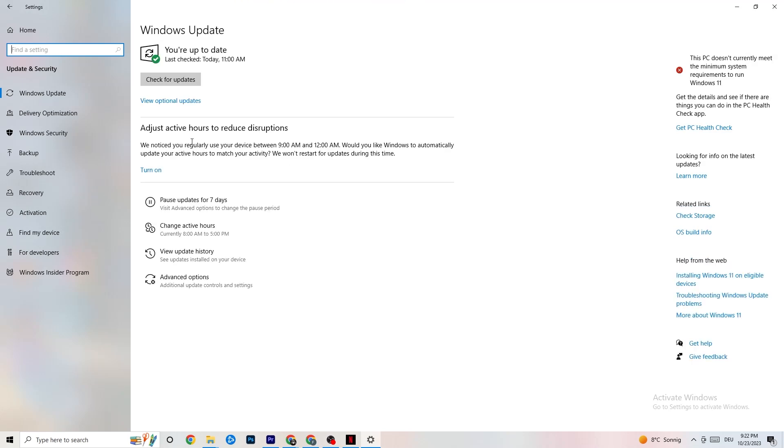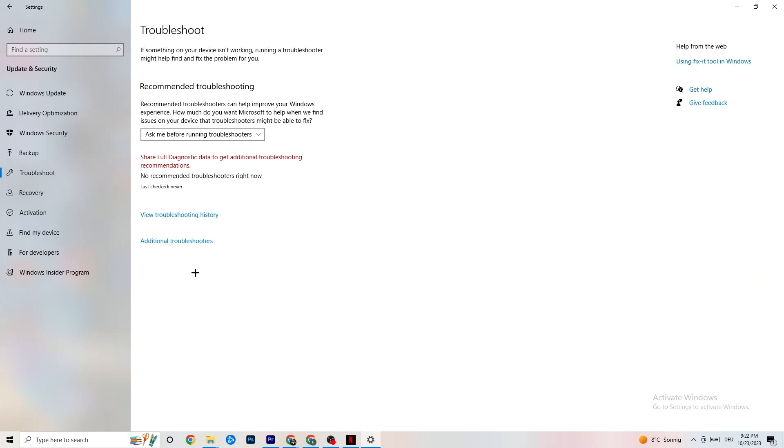Click on Update and Security, then go to Windows Update. This sounds basic but it really helps — updating your drivers will help a lot. Click 'Check for updates' and update your Windows. Afterwards click on Troubleshoot, which lets your operating system find any broken or non-working data that may be hurting your PC's performance and repair or delete it.